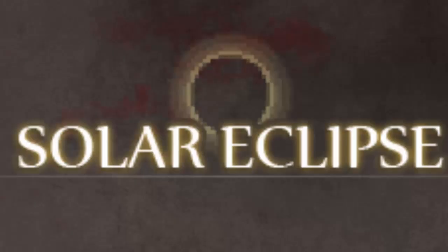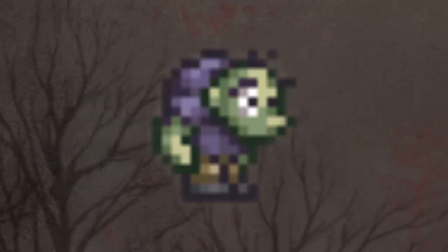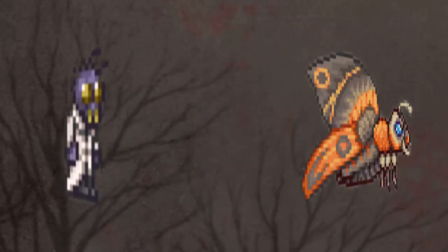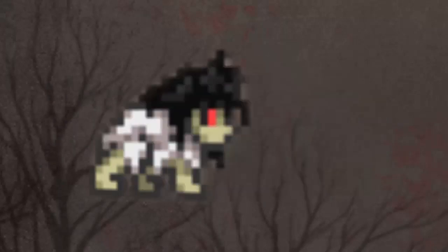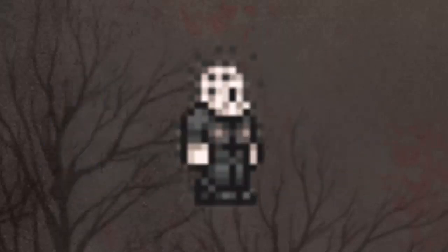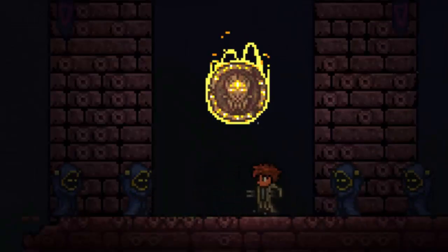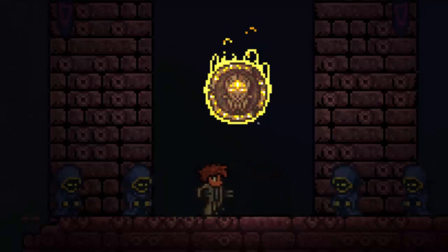First off there's going to be two new events. We've got the Lunar Event which includes bosses like Vampire, Frankenstein and Fritz, Creature from the Deep, Doctor Man, Mothron, Seven Hand, The Possessed, Butcher, Psycho, Deadly Spheres, Swamp Thing, Nail Head, as well as a Reaper. The side event is going to be a cultist based event. We do have some screenshots and it is looking pretty awesome.